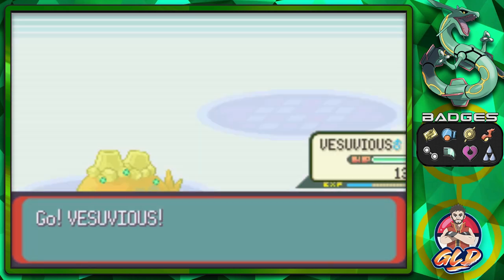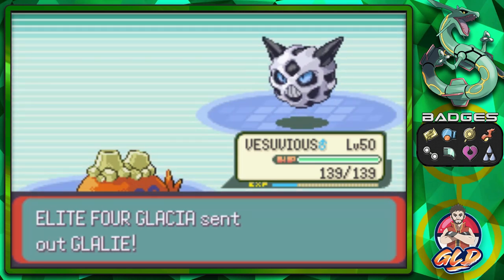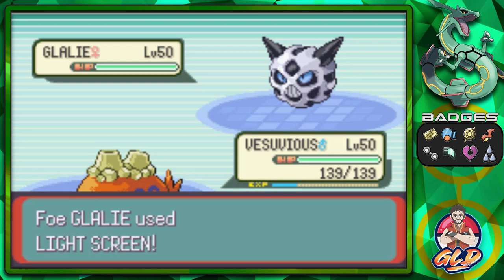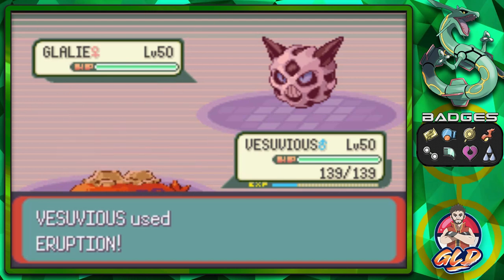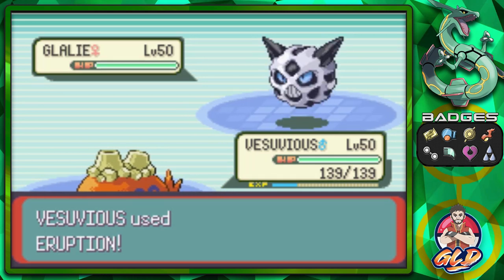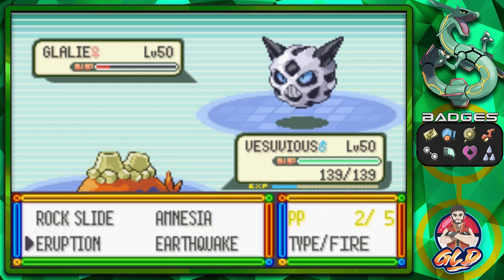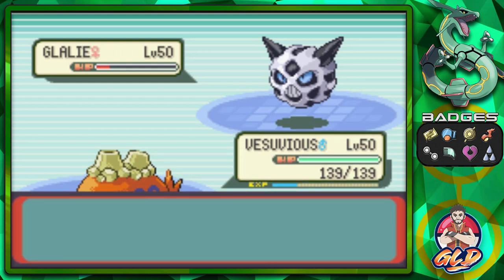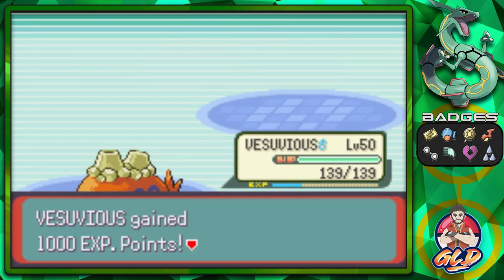I remember being a naive kid — always using the Master Ball on the legendary Pokemon, not knowing there was a roaming legendary too. When I was playing Pokemon Sapphire, my dumb self would always capture Kyogre and didn't bother to see anything else. Anyway, we're going to beat this Pokemon right here — just had a little phone call, my bad!